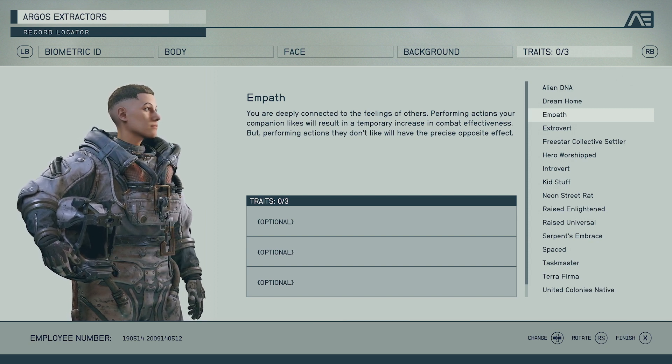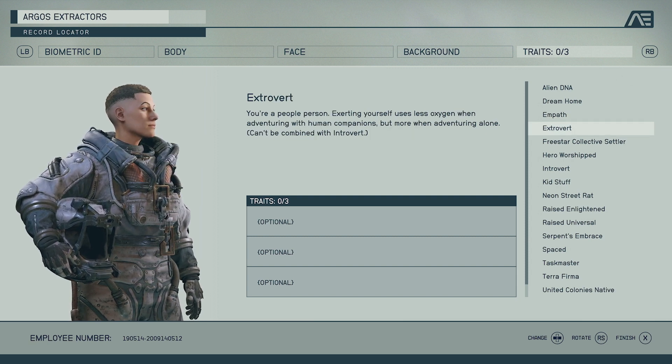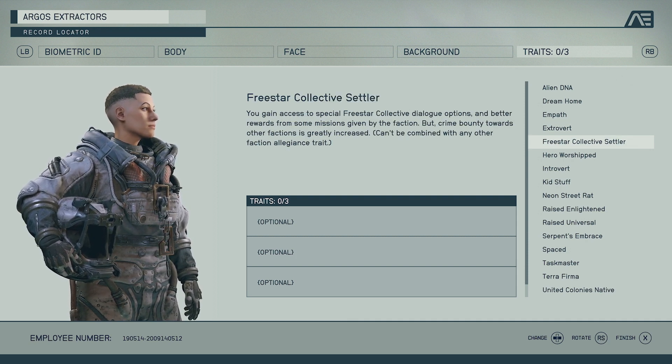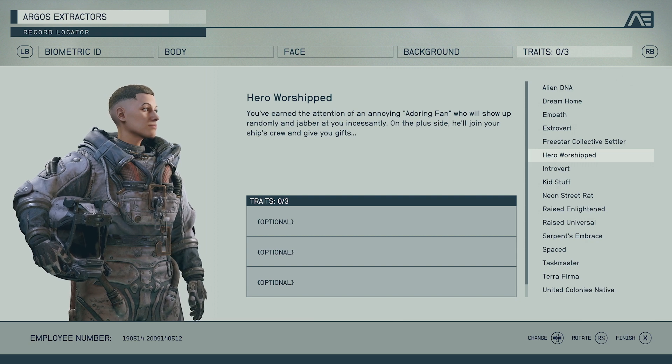Extrovert — you're a people person. Exerting yourself uses less oxygen when adventuring with human companions, so your oxygen will be more efficient with a human companion. A cool perk you can throw on any class. Freestar Collective Settler gives you access to special Freestar Collective dialogue options and better rewards from some faction missions, but crime bounties towards other factions are greatly increased. This feels like it'll give you a direct questline and a bunch of different quests with that faction, while giving you an automatic disadvantage when engaging other factions.